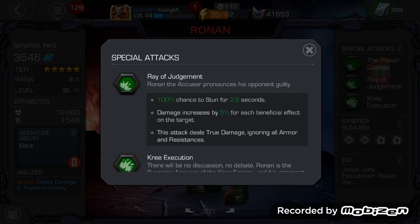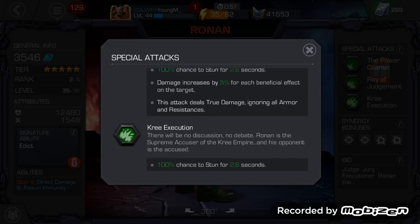The second special is 'Rite of Judgment.' Ronin the Accuser pronounces his opponent guilty — 100% chance of stun for 2.6 seconds. Damage increases by 5% for each beneficial effect on the target. This attack also deals true damage ignoring all armor and resistance, basically the same as the first one. That's why I love this character.